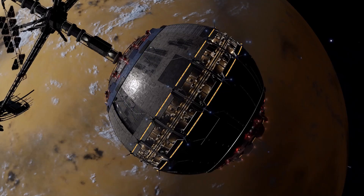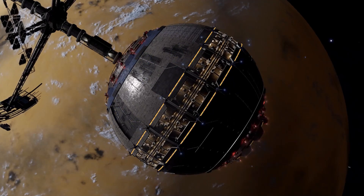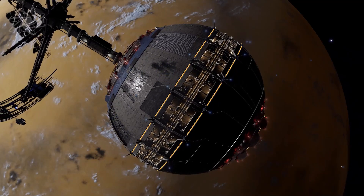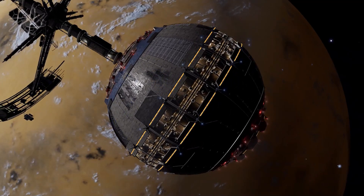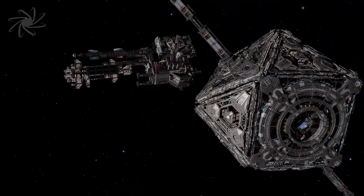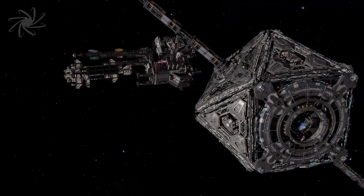High profits and the prospect of highly engineered power plants as rewards mean the final part of the Colonial Bridge starport build-out looks likely to end early, possibly on Sunday. A Type 9 Heavy can make 20 million credits per delivery, with the profit margin dependent on the place of purchase.